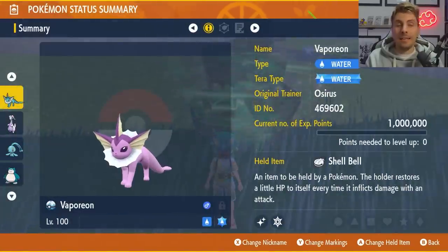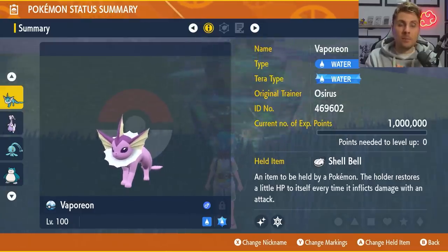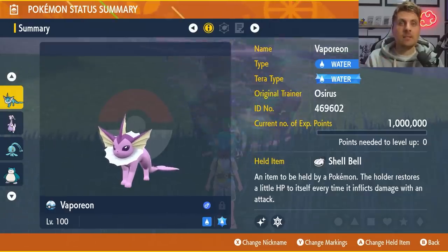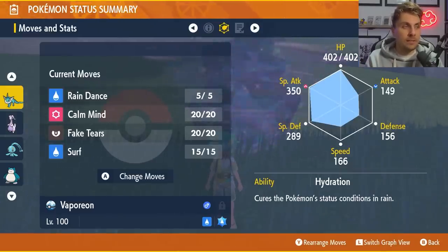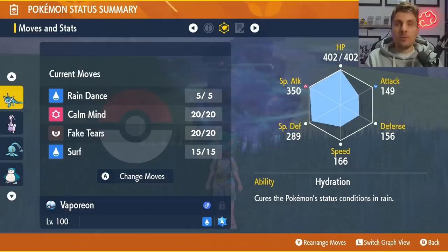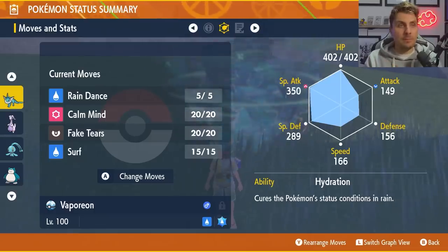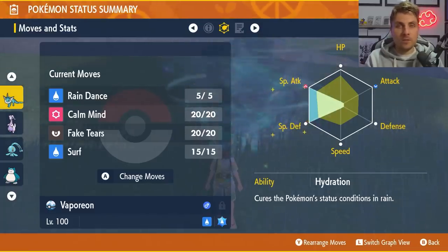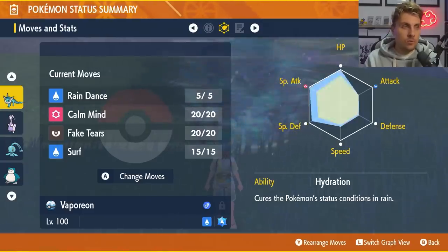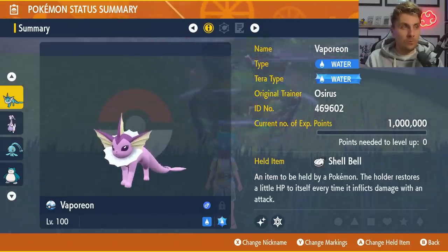Vaporeon is going to be level 100 — make sure you hyper train all stats on whichever build you're putting together. Vaporeon is going to be a Water Tera type with the Shell Bell as its held item, giving it a line of recovery in the raid. The moveset is Raindance, Charm, Fake Tears, and Surf, with the hidden ability Hydration — that allows you to recover any status conditions as long as it's raining at the end of every turn. So if you get burned, it goes away, meaning Infernal Parade is not going to deal double damage. The EV spread is 252 in Special Attack, 252 in Special Defense, with the remaining 4 in HP, and a Modest nature.